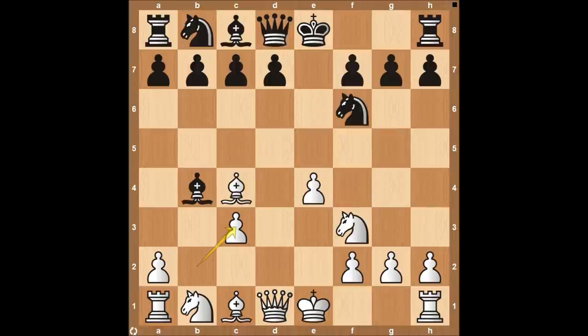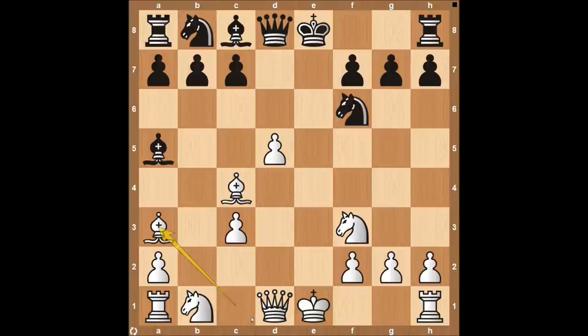The best option for black after we take on C3 — and it's very difficult for them to find — is to play the move D5, attacking our bishop in the center of the board. In this case we go ahead and take their bishop. Then they may play bishop back to A5. The problem for black is this is also a mistake — they really need to bring their bishop back to protect their king. This is another reason this is such a dangerous trap for black: yes, they played the correct move with pawn to D5, but after we take, they can still make more mistakes.